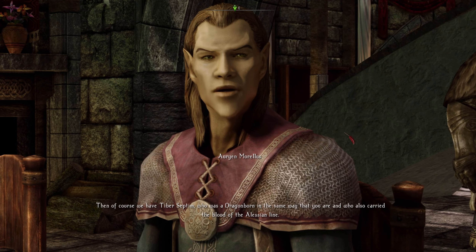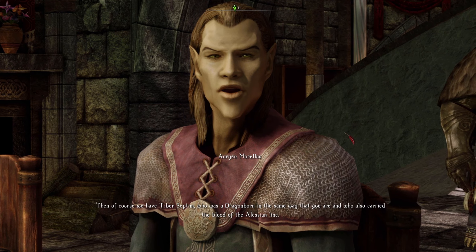Then of course we have Tiber Septim, who was a Dragonborn in the same way that you are, and who also carried the blood of the Alessian line. His connection to this is irrefutable and would almost certainly resonate with the other relics in the same way. So we need something of Tiber Septim's? Precisely. During the Oblivion Crisis, Martin Septim gathered the blood from the armor of Tiber Septim in a ritual to send the Champion of Cyrodiil to Mankar Camoran's realm of Oblivion. After Martin's sacrifice, the armor was returned to Sancre Tor and placed back in Tiber Septim's tomb. We need a part of that armor in order to prove my theory and proceed forward with reforming the amulet.